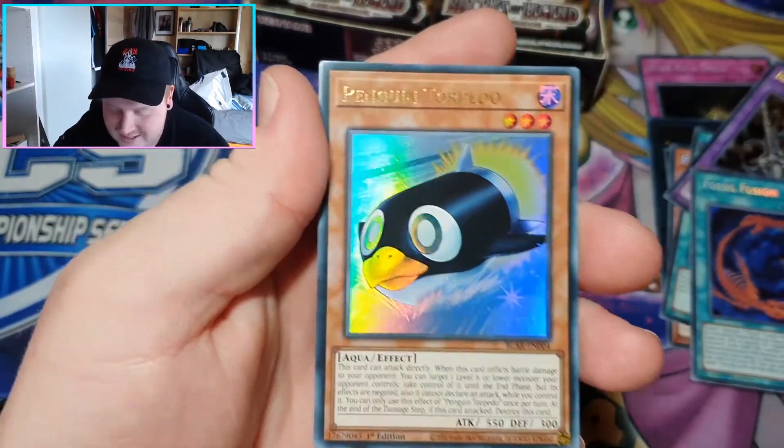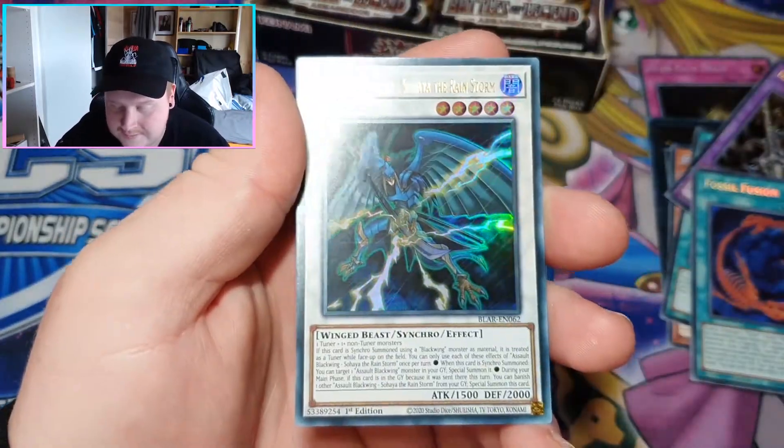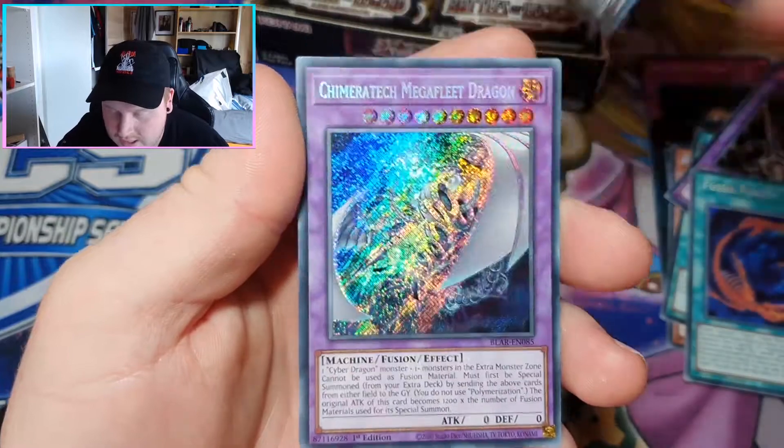Some Sanctums — nice, that's hot. Penguin Torpedo — I got the playset, boys, let's get it! Ekum, nice. Blackwing — stupid card.